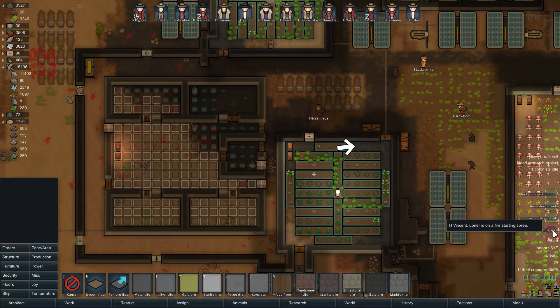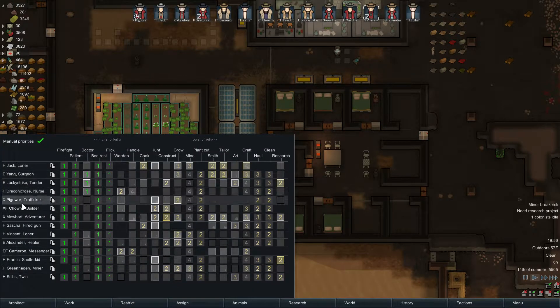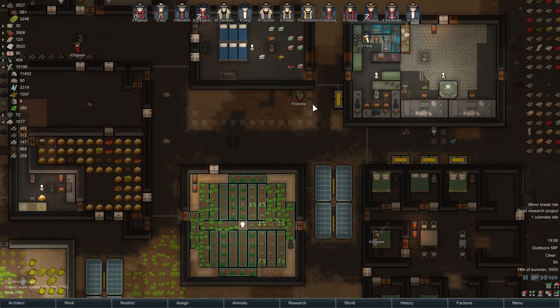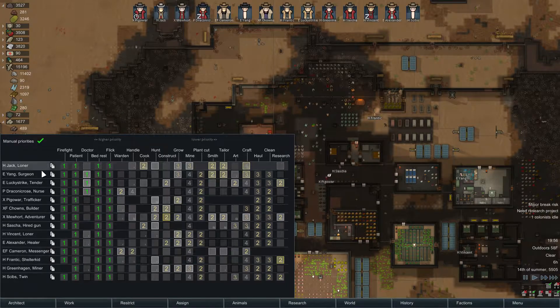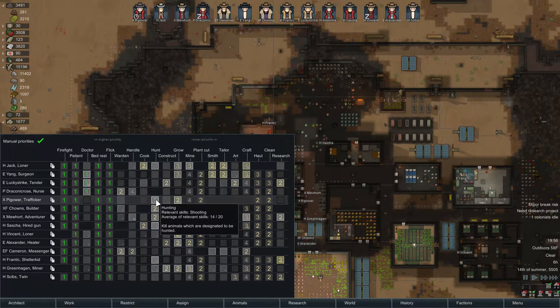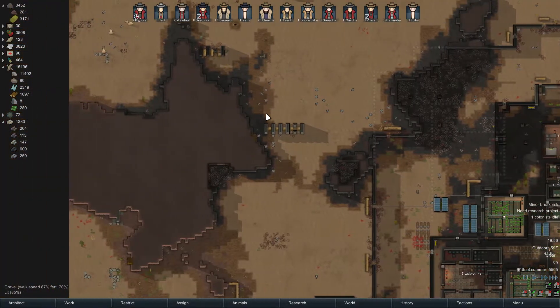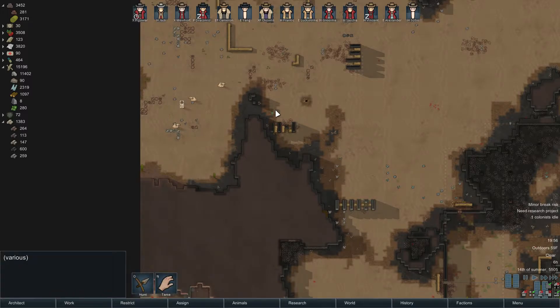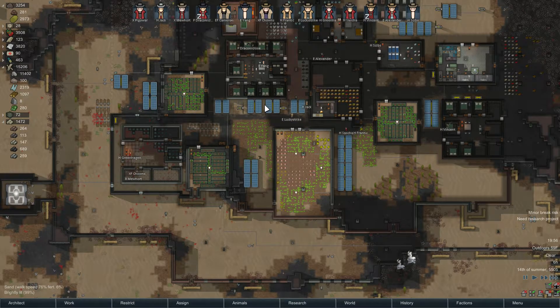Rare thrumbos — you know what I want is common thrumbos to come through. That would be fun, wouldn't it? Pig of War does not do construction; he does growing, plant cutting, hauling, and cleaning. He doesn't do crafting either, so I guess I could set him up as a hunter. Turn these guys off of hunting and try to find something for him to hunt. There you go, Pig of War — that will keep you busy.